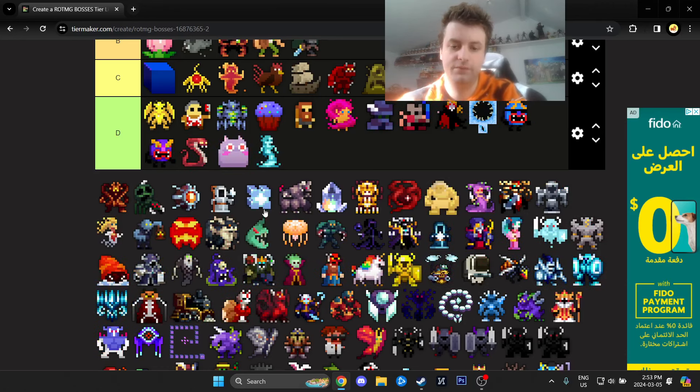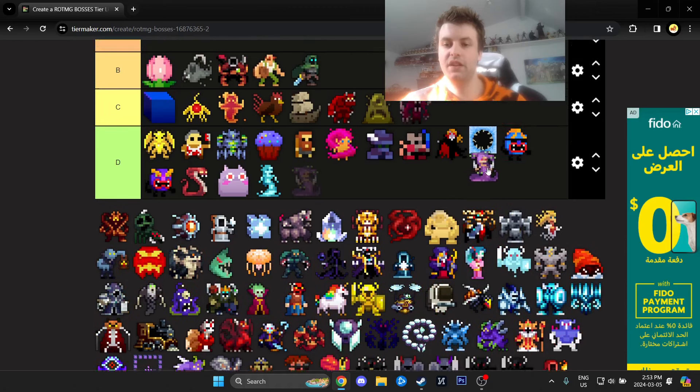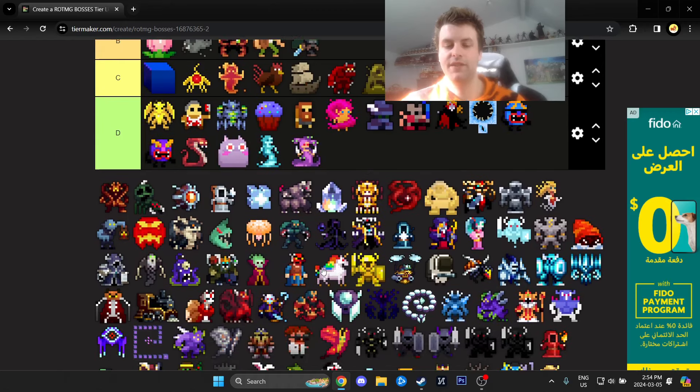Fountain Spirit — she does have shotguns, but they're not going to kill you unless you're level one with zero armor. Scytheno looks way better in the new version, but she didn't change that much — the fight was just extended a bit with some invulnerability phases. Still not really difficult, so D tier.